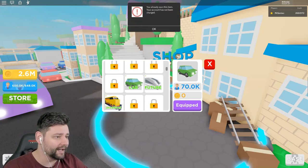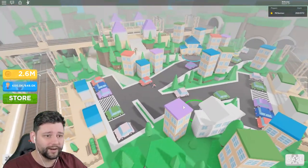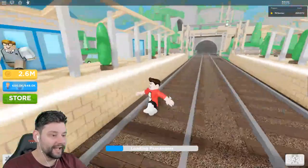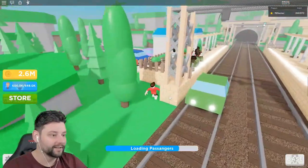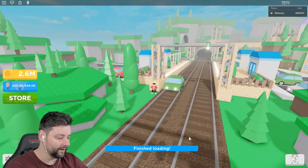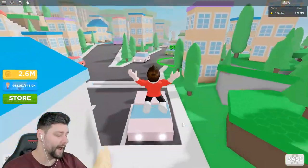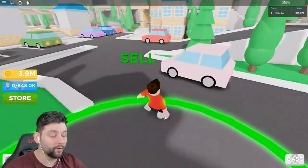So we equipped that, I've already got it. The next train that should come through should hopefully be the car one — and it is! Oh my god, it's literally one car. How hilarious is that boys? It's literally a car. I have a car train in my station. That is freaking hilarious. I love that. But again, you only get 70,000 — kind of weak, but we'll roll with it boys.